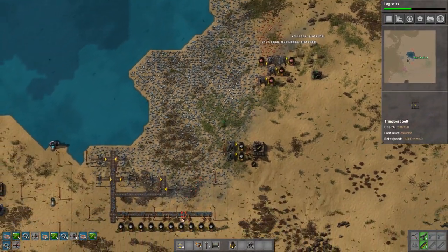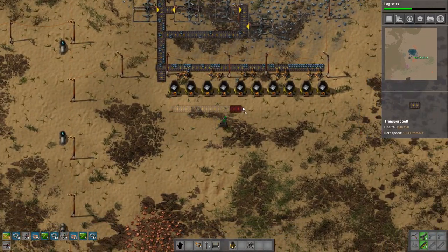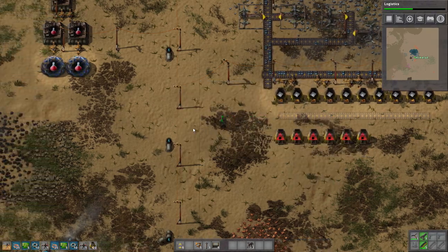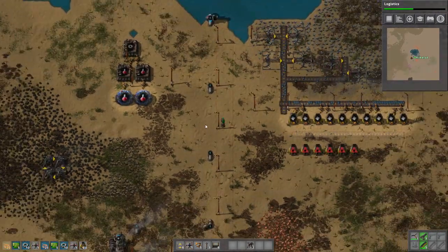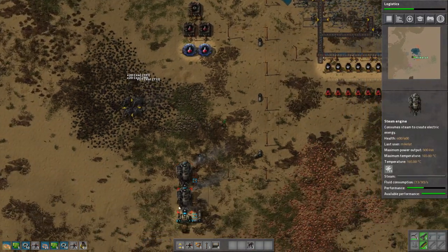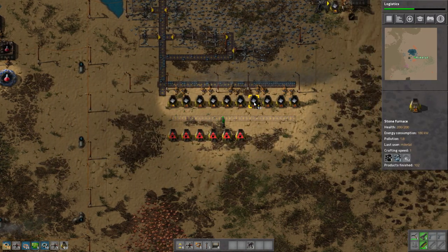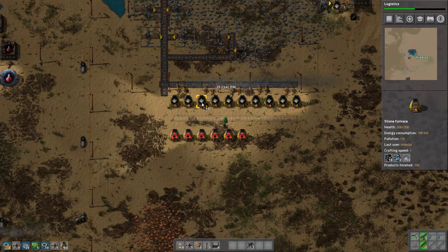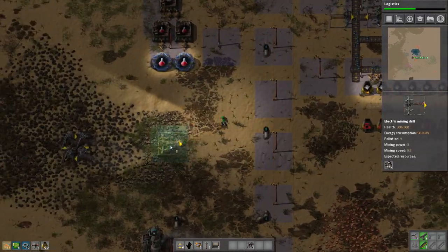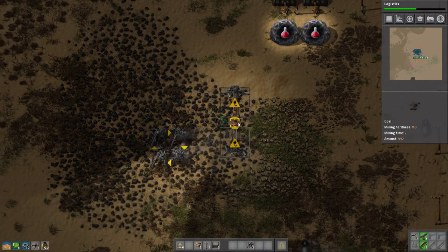I'm also going to take it easy on the copper production as well, and just make all of that actually. Then we got to work on the walls. So instead of auto-feeding the steam engine, I'm now manually feeding them — all the stuff that needs coal. I figure that's actually much better, because this lets us make more miners. The amount of resources this stuff needs in terms of coal is ridiculous. Coal is actually the huge problem with this.